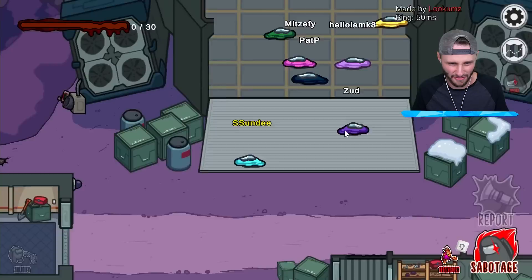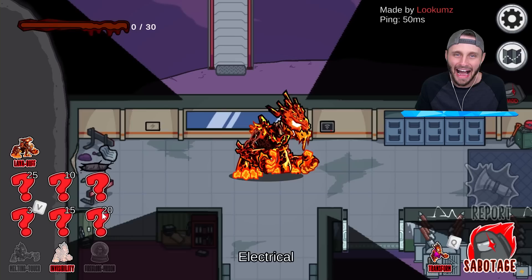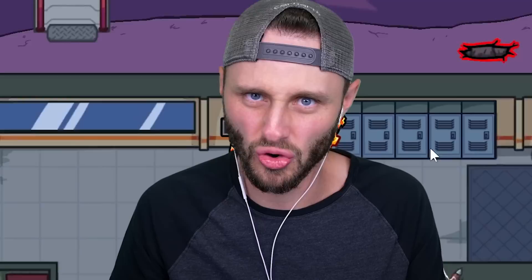I am the lava monster — not the lava monster, I am the melty monster. My job is to melt everything. Check this out — look at my abilities in the bottom left. As I melt things, I'll unlock more abilities. My end goal is to melt the entire map, put everyone in a melty globe, and then destroy everything.